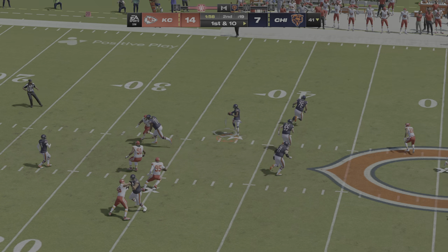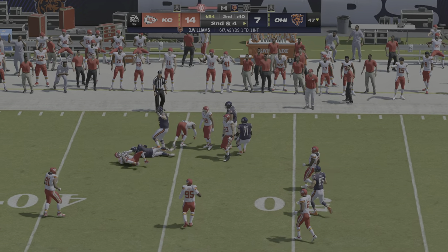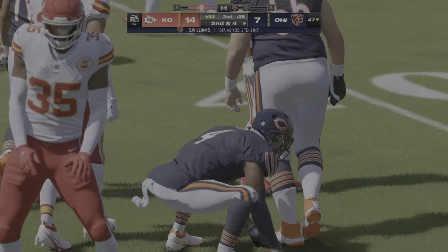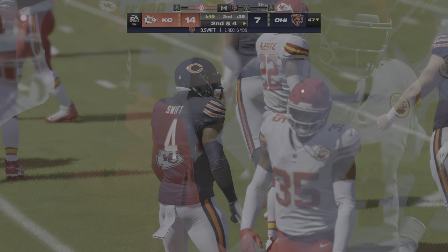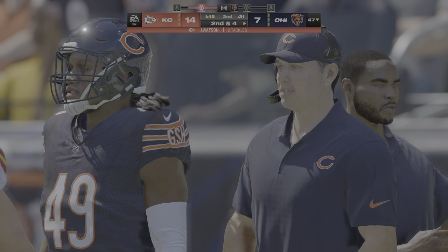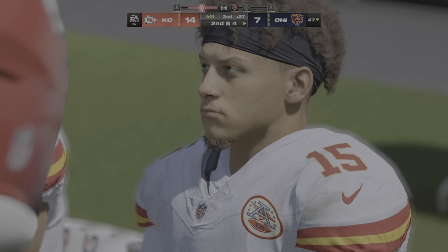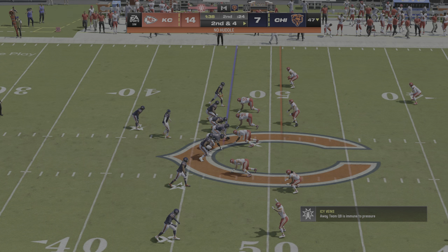Here's Williams on first and ten — he'll try and set up the screen to Swift. A nice little screen, they get six on first down. Good call there. They want to keep those pass rushers honest and they did so there, winding up picking up positive yardage. The Bears moving hastily in the hurry-up offense.